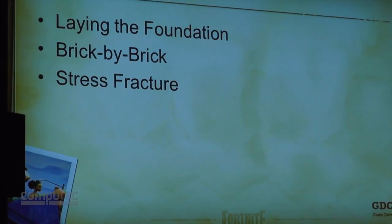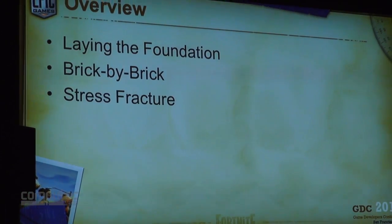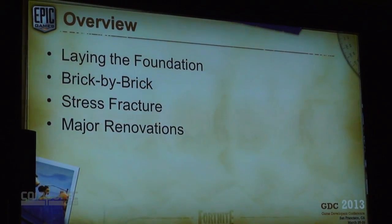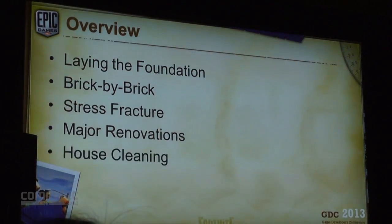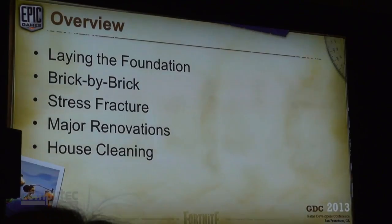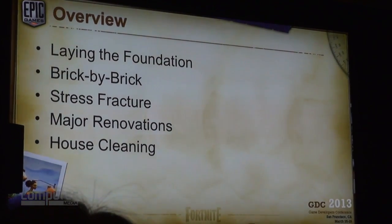So, overview. We're going to start by planning the foundation, go into the basics of the system, the goals, where we went. We're going to go print by break, next couple interviews, little things we went on. At this point I'm regretting coming up with clever names for the subtitles — not as clear as they could be. Stress factor: we're going to discuss issues that came up a lot in development and problems we continue to deal with. We'll get major renovations, a big sweeping change we made to address these problems. And then house cleaning — take a look at where we are right now and where things might be going in the future.